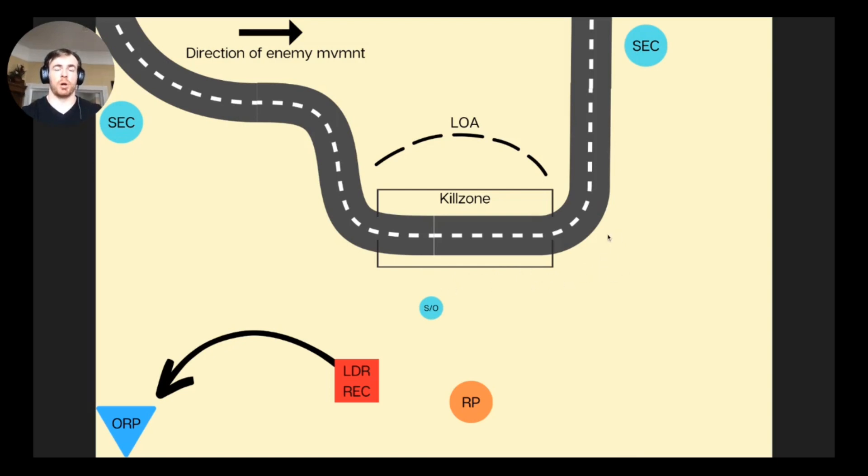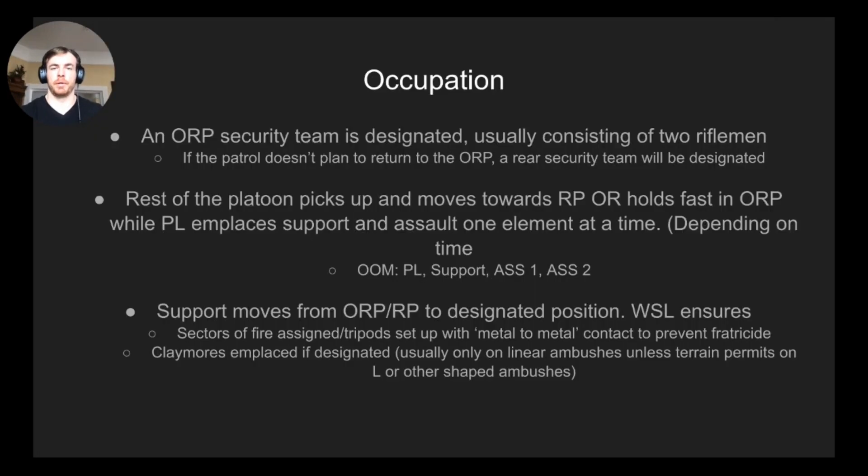The PL will probably low crawl the whole time, or at least on the approach to the kill zone. He might be able to walk once he's back in the woods, but paralleling the road is something Ranger school specifically evaluates — you can fail your entire leader recon if you do that. Something to keep in mind.